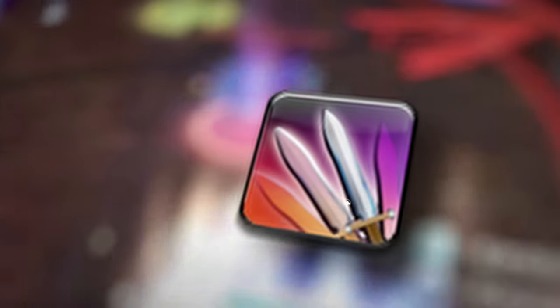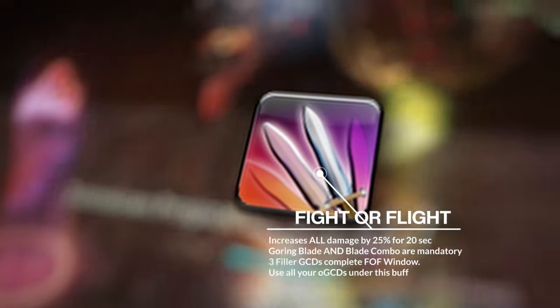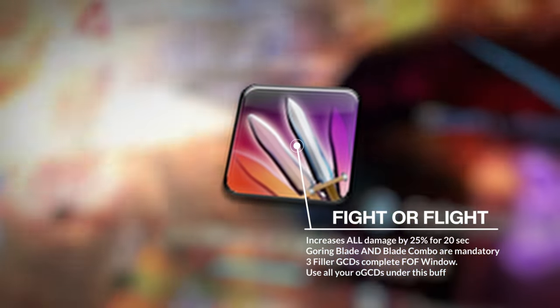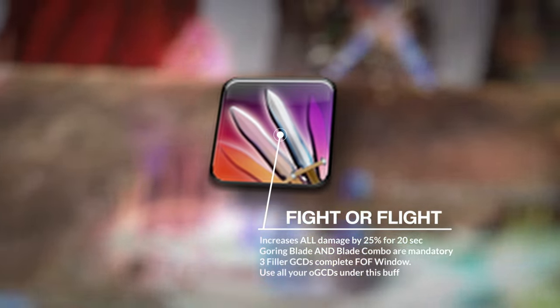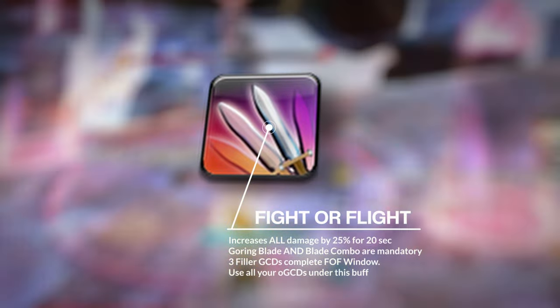Fight or Flight is your damage buff that increases all of your damage by 25% for 20 seconds. Goring Blade and blade combo are mandatory under this buff as they are your hardest hitting actions. Three filler GCDs will complete the buff window, but we will go over that in more detail in the rotation section. One use of Expiacion, Circle of Scorn, and both Intervenes should also be used under Fight or Flight.